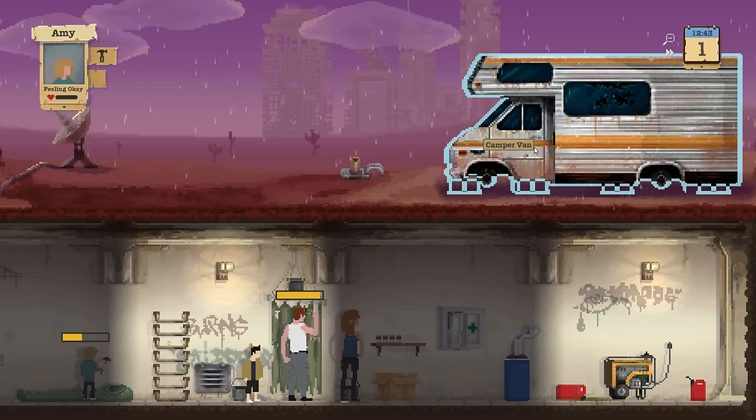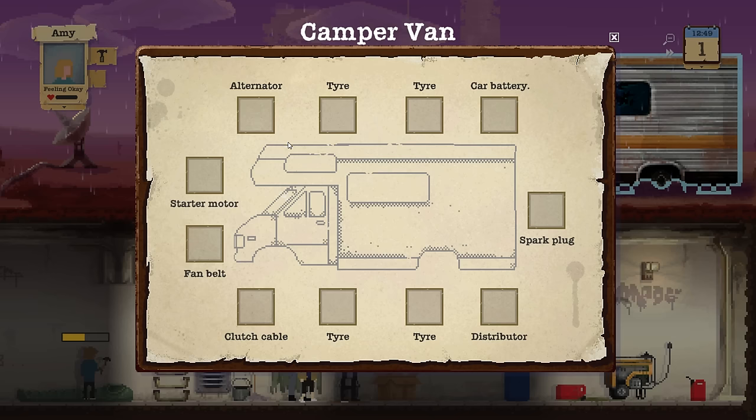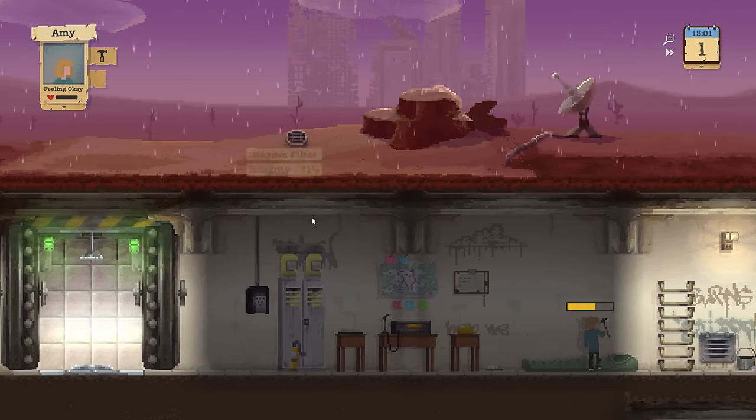Up here we do have a camper van, which, if we get all the things we need, we can travel faster and do faster expeditions. That's a really cool thing we will eventually get, but for now that's kind of out of the question — that's a thing for the future.